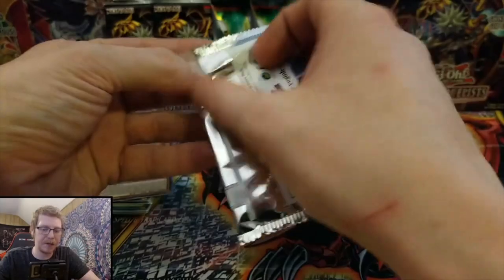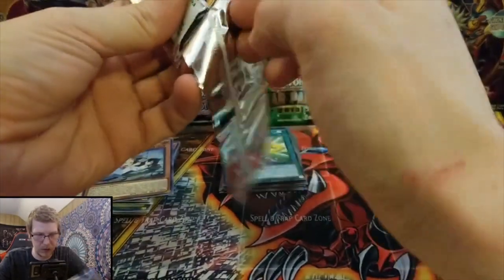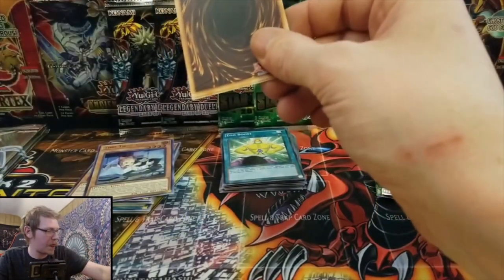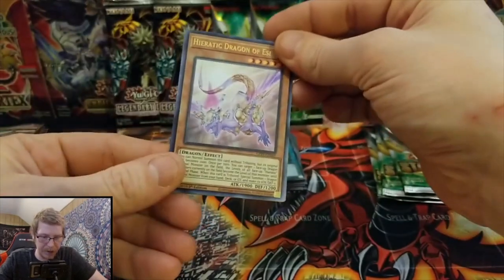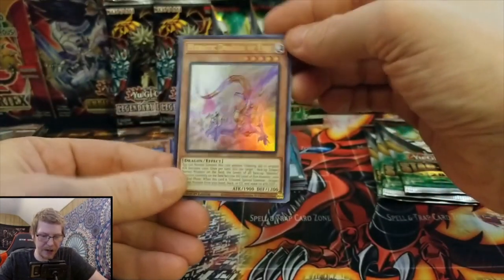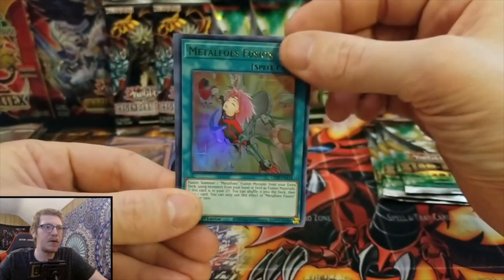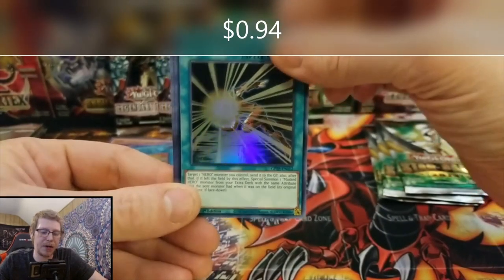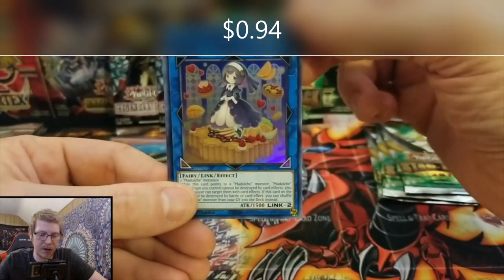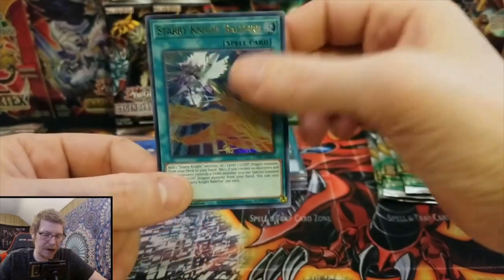Ghost from the Past pack — pulled a ghost? I would love it because I haven't pulled one yet. Heretic Dragon of Est, Metalfoes Fusion, Mask Change, Madulch Fresh Sistart, Starry Night Balefire.